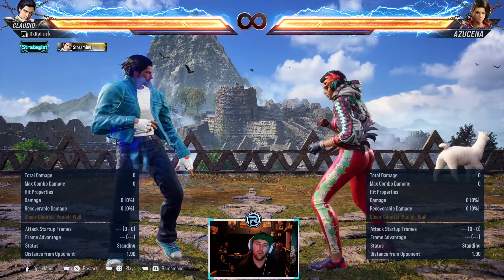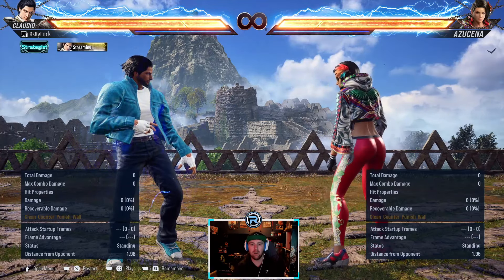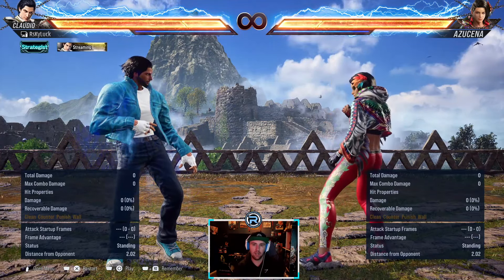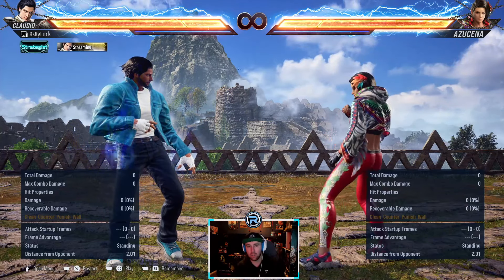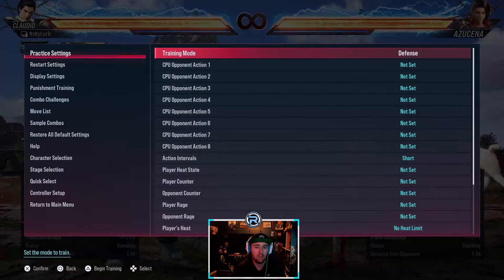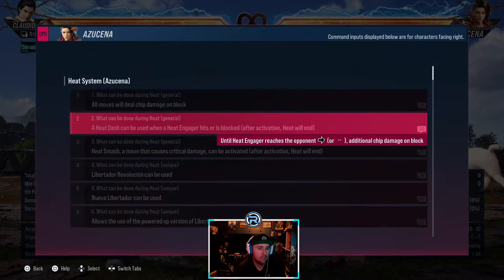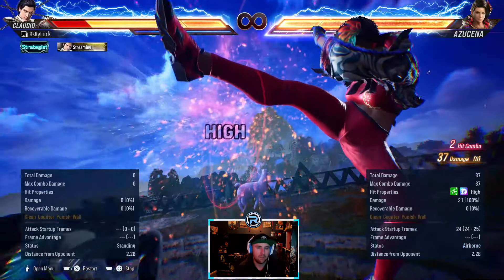What's good everybody, hope you're all doing well. Back with a series where we'll cover every single character. Today we have Azucena - we're going to go through a full move list and see what her options are, if we can duck stuff, punish stuff, sidestep around stuff. Let's get into it.